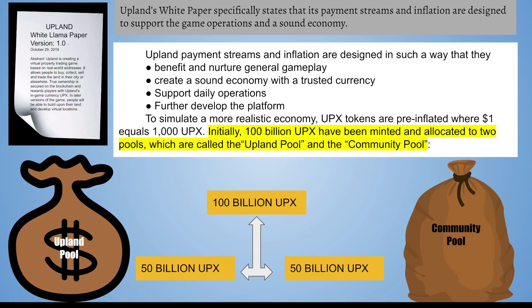So right now, there's a few things we'll talk about — how things are. There's also some things in Upland's white paper that should be important as we talk about the status quo. In Upland's white paper, it specifically states that its payment streams and inflation are designed to support game operations and a sound economy. Upland's initial white paper stated it was already sufficient for that. It says payment streams and inflation are designed to benefit general gameplay, create a sound economy with a trusted currency, support daily operations, and further develop the platform.